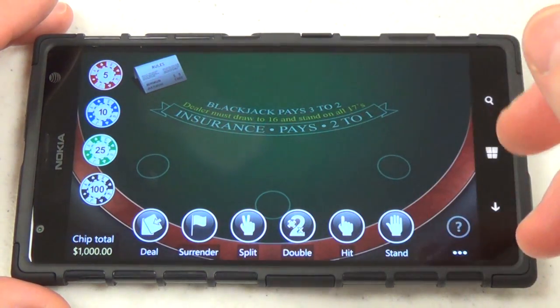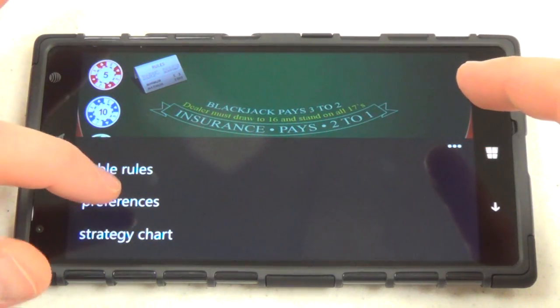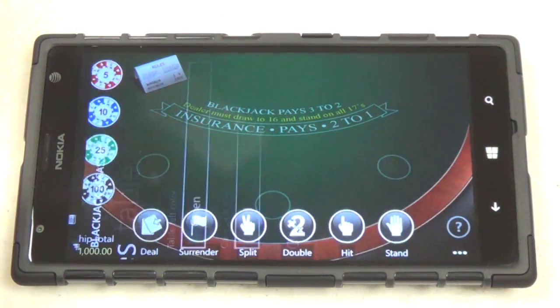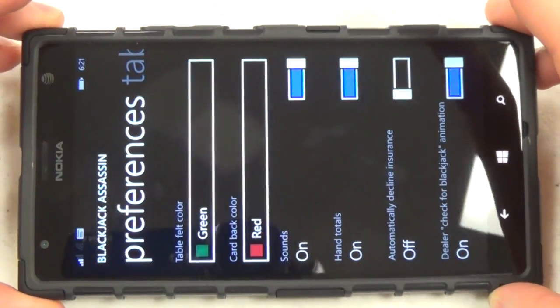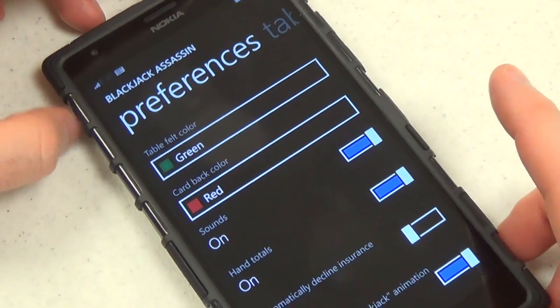So after starting the game, you just jump right into it. There are some rules and preferences we can mess with. Let's have a look at that real fast. Preferences is not formatted for the right orientation, so that's not good.